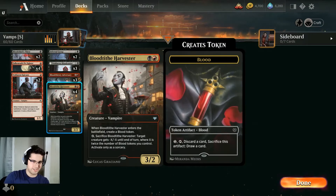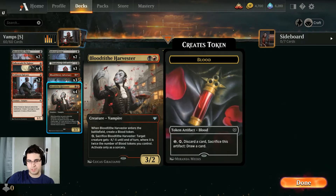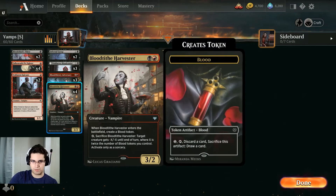Blood Tithe Harvester — two mana 3-2, good aggressive stats, also doubles as a removal spell as long as we have enough blood to kill their creature.